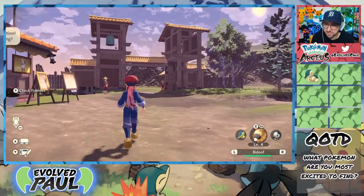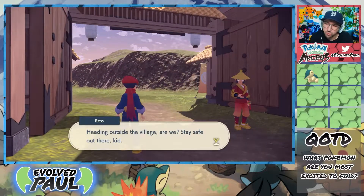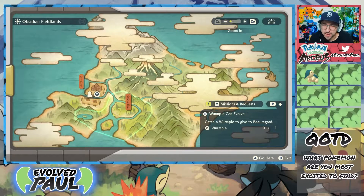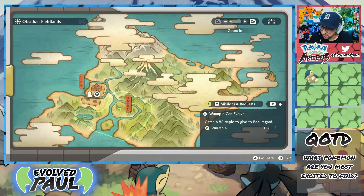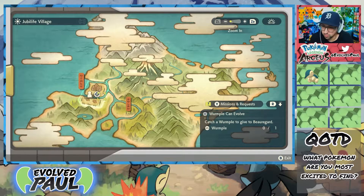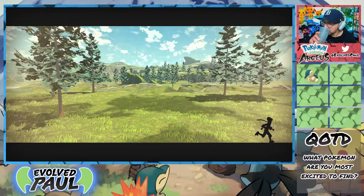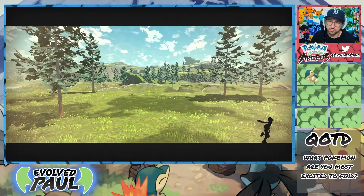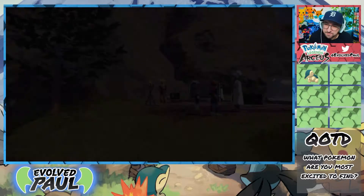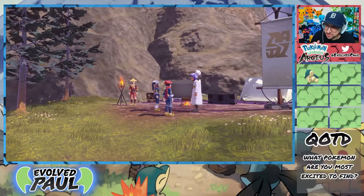So let's head out to the fields to see what there is to do. We want to get more missions done and we do have to find a Wurmple for a guy — Beauregard. The Wurmple can evolve, so we need to catch a Wurmple to give to him. It looks like the Wurmple we want to find is in the field land camp. Let's just see where we go — I don't know what's required, but we're just gonna have some fun today, just explore.